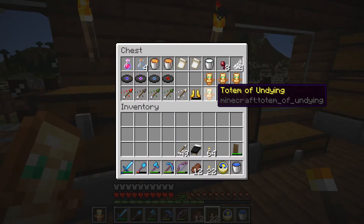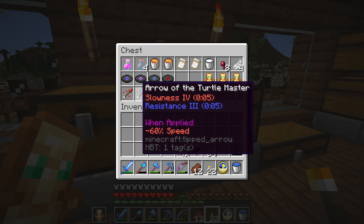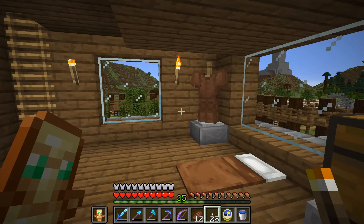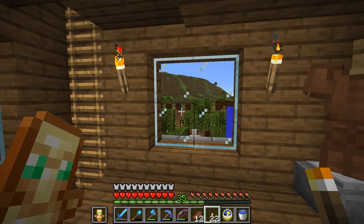Here we have stuff that's a little unusual — could be used for brewing, just weird things. Here's our little gems and important stuff. And I figured out we actually never could have gone to the End, because we don't have eyes of ender.